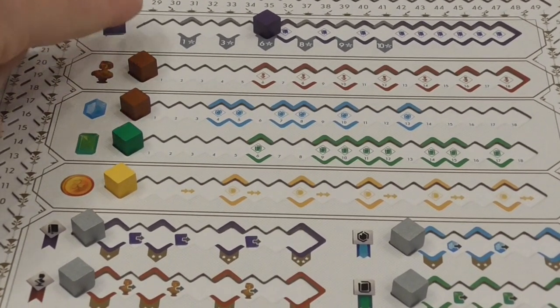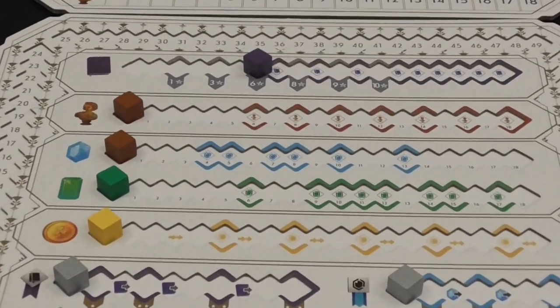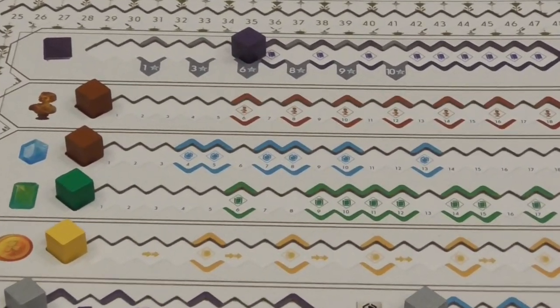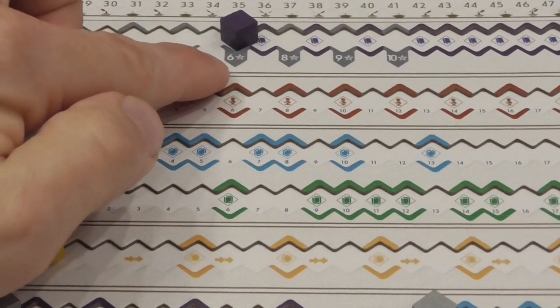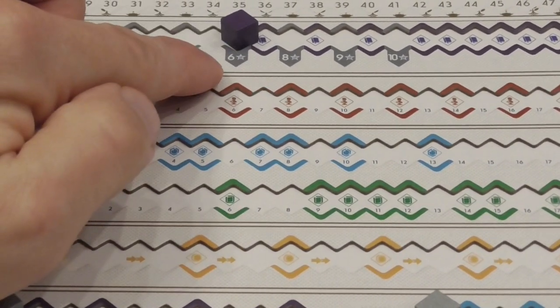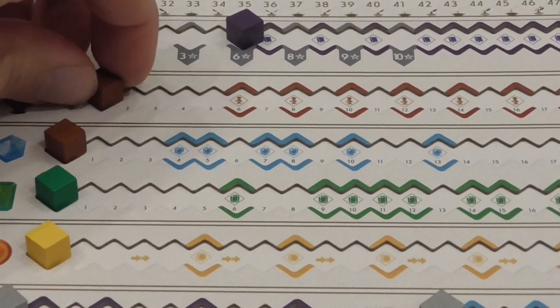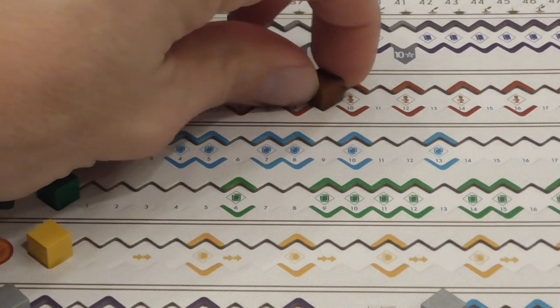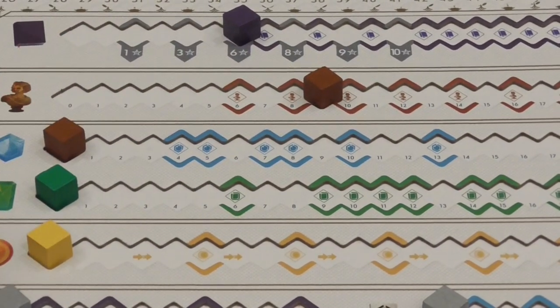For example, moving up on the tomes track: the value it scores is the highest number that my cube is sitting on or has passed — so that would be six points, for example. Artworks, as we said, depend on the changing value of the artwork track slider.